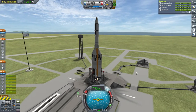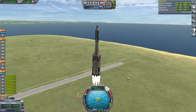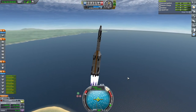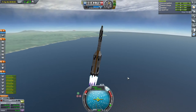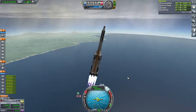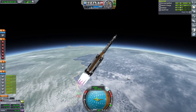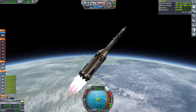Launch. It's got pretty healthy thrust-to-weight ratio. Gotta be careful though - it's tall and wobbly. It's really wobbly. I definitely auto-strutted, but it might need more auto-strutting. Maybe we should throttle down through max-Q. It's wobbling on the cheetah, and it's only a 1.25 meter decoupler there, so that's why.